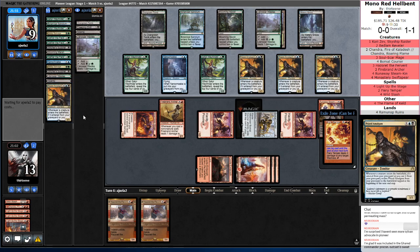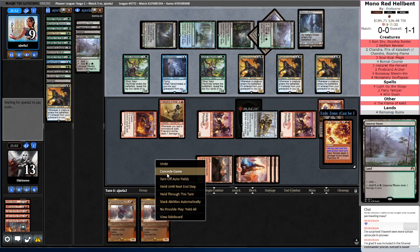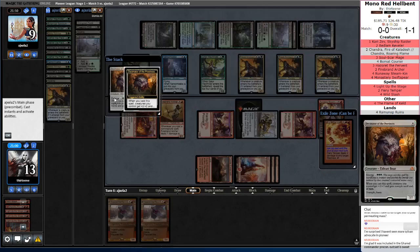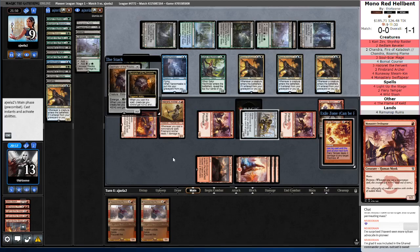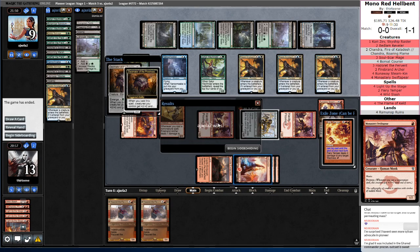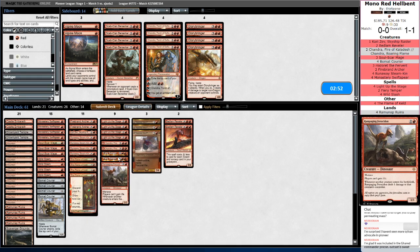I think they kept it — the ten mana thing? It was revealed but it didn't make it to the Yard. That's the Emerge — so that's going to give all their creatures plus two plus two and Trample, and it's going to be an attacking 9/9, so we're good here. We put up a heck of a fight, and we don't really have sideboard cards, but that means Ferocidon's coming in and Fiery Tempers coming out.